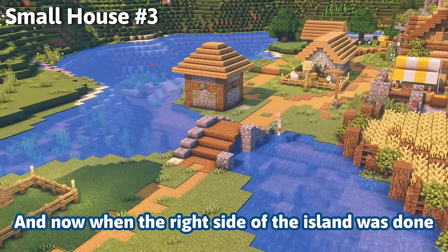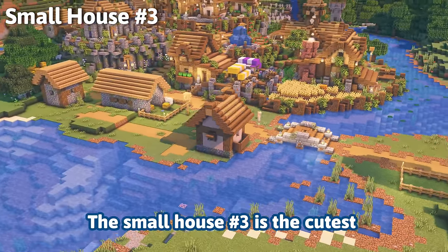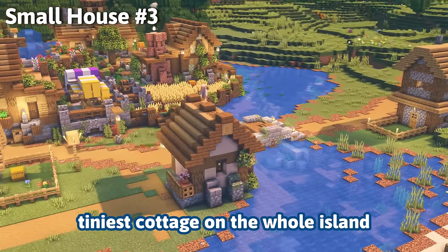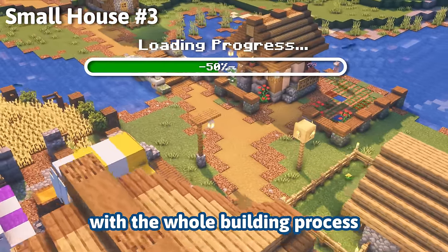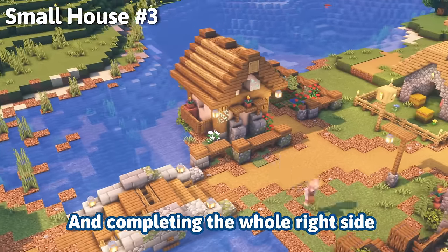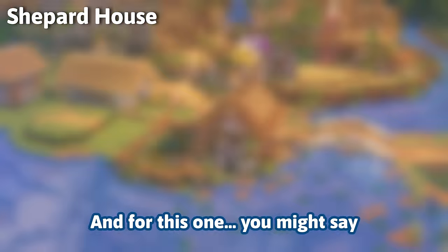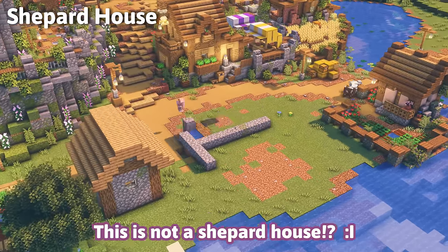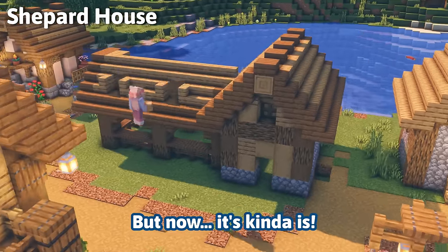With the right side of the island done, it was time to get to the left. As usual I decided to start with something simple — small house number three is the cutest, tiniest cottage on the whole island. We are currently at the 15-hour mark of the whole building process, and completing the whole right side of the village gave me the confidence that I can actually finish this thing.